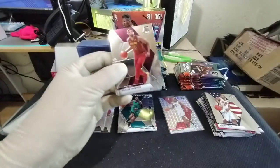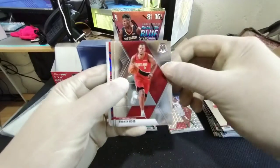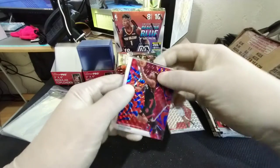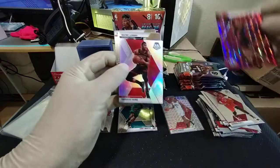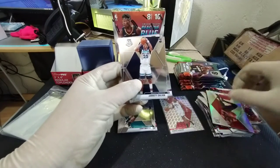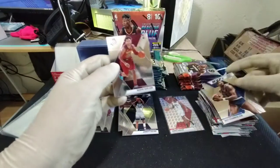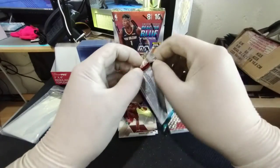Alright, here we go. We got a silver! Tristan Thompson base, Rodney Hood base, Norman Powell base with a reactive blue Kyle Lowry, and our silver is Thaddeus Young — nothing exciting about that. Jarrett Culver rookie base, MVPs Wilt Chamberlain, and a rookie Darius Garland. Next pack.